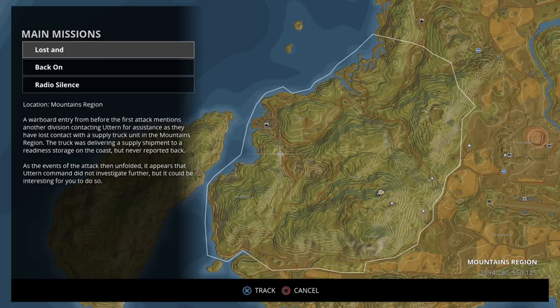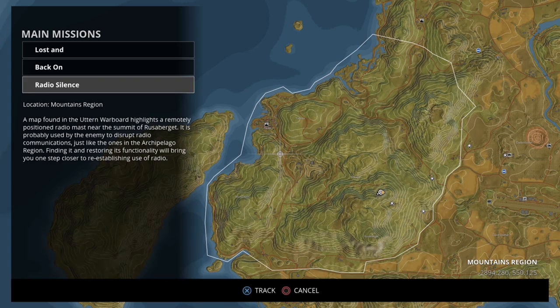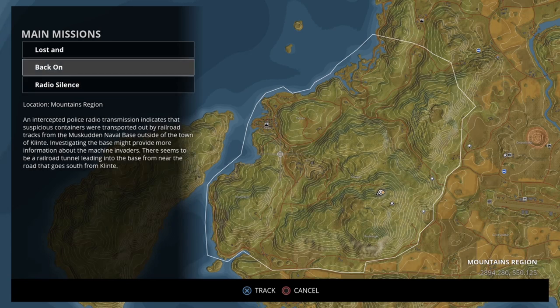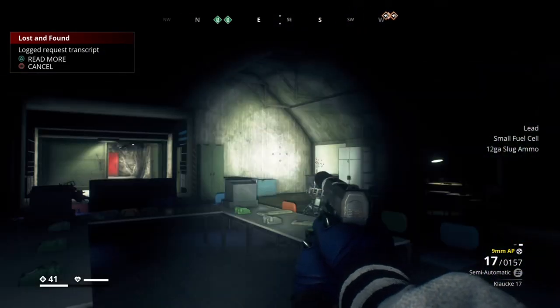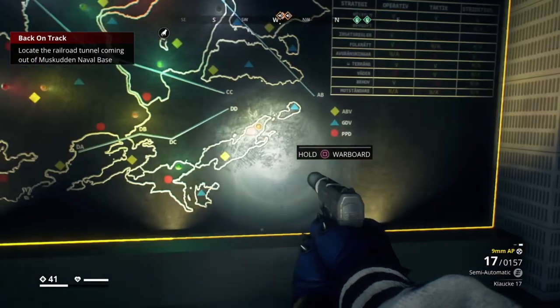That is kind of messed up. A war board entry from before the first attack mentions another division contacting Uterin for assistance, as they have lost contact with the supply truck unit — back on radio silence. A map found on the war board highlights a remotely positioned radio masked near the summit of Roosterbird. Okay, I'm gonna track this — that'll be the end of this episode. I hope you guys enjoy, and I will see you in the next episode!